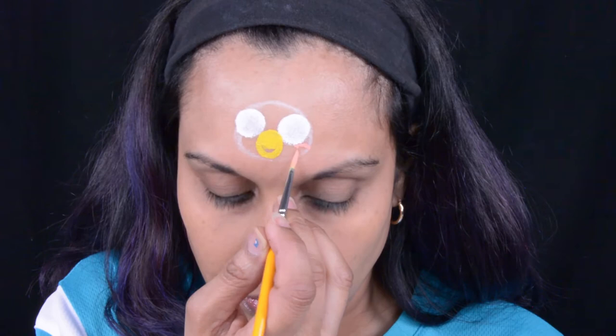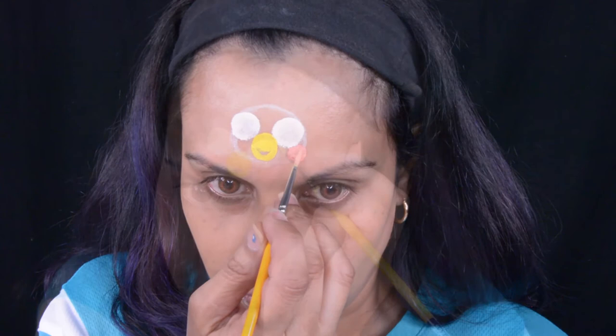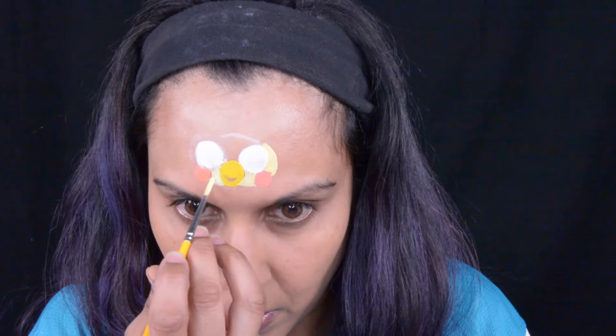Now it's time for his cheeks. I am using the tan from the Fusion little split cake called Furry Critter, and I'll show you what that looks like in a little bit. But I went back to that number two round brush with the yellow and just mixed some white Mehron Paradise paint with that to get a lighter yellow, and I'm just going to fill in his face area. Then here is his little bow tie in green — this is another Mehron color too.